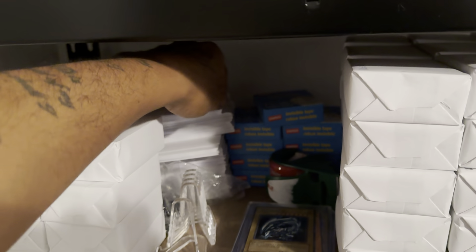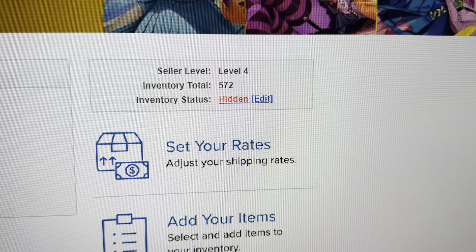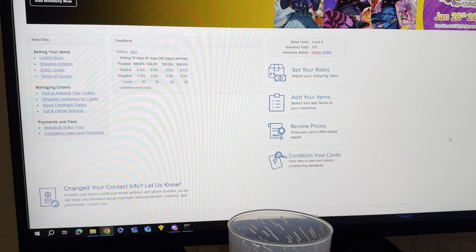I ordered business cards and little round stickers with the company logo so things look more professional, especially in the white envelopes — which are the cheapest way to ship. I also have padded envelopes from Uline for bigger orders. Sometimes people order 20 cards because I have 10-cent, 8-cent, and 25-cent cards. Today I inputted 572 cards into my inventory, which took about six hours.